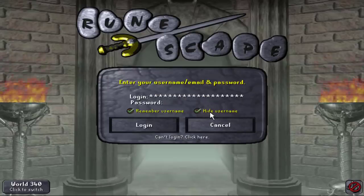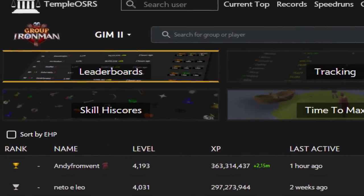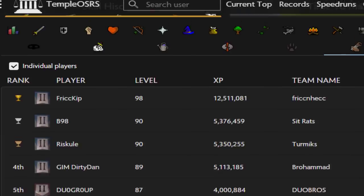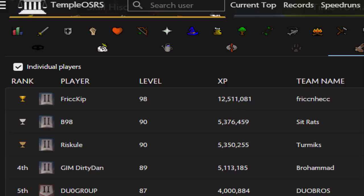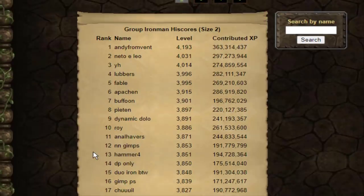Now let me log out and back in because Spook needs to use my POH for Barrows to update the high scores. I found out halfway through construction training — on the Temple Trekking OSRS site, there's a section for Group Ironmen. You can sort by skill high scores and go to individual players for two-person teams. If we go to construction, I am rank 1 — I'm the first duo Group Iron Man account to get 99 construction. I know this is a very strange flex that no one asked about, but I thought it was really cool. We're not specifically going for high scores, but we've made it up to rank 18 at this point.